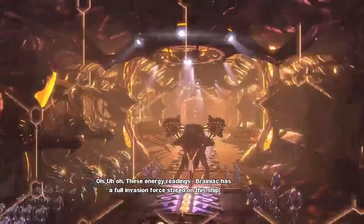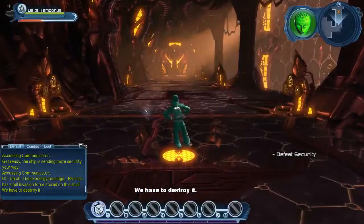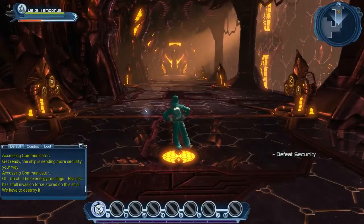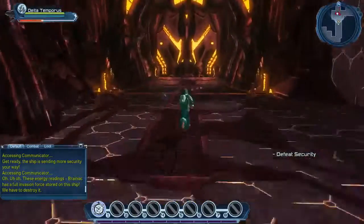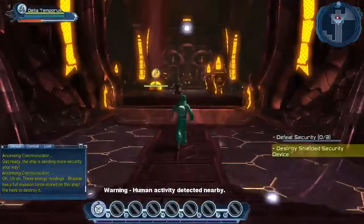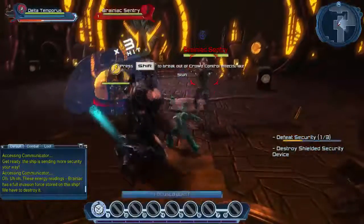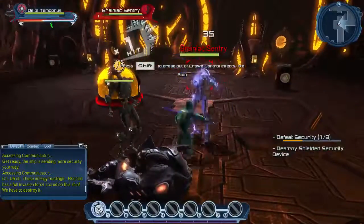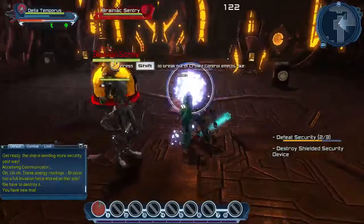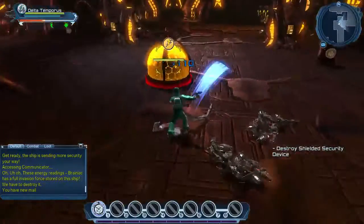These energy readings — Brainiac has a full invasion force stored on this ship. We have to destroy it. So not only are we going to save ourselves and be free of this torture inside the ship, we're now going to destroy this ship to avoid this invasion force making its way to the ground to destroy us.